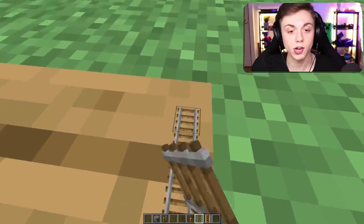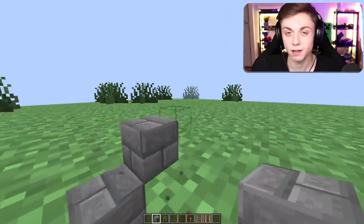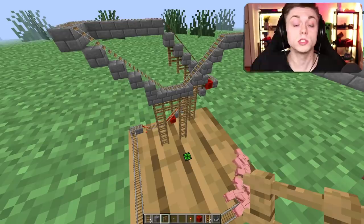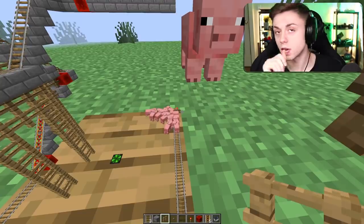Now you gotta remember, this is an amusement park. We are here to have fun. This is a happy place, as you were reminded every second by looking at the pigs. Because you can't look at a pig and not be happy - scientifically proven.